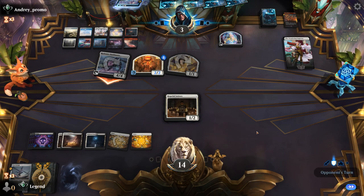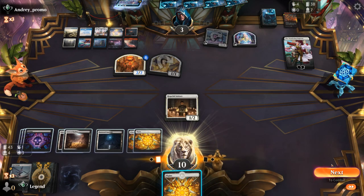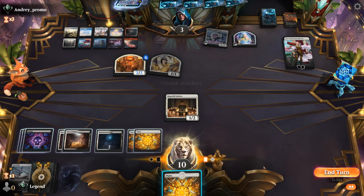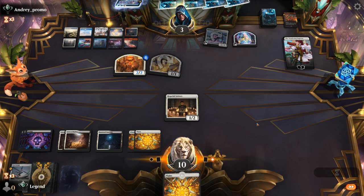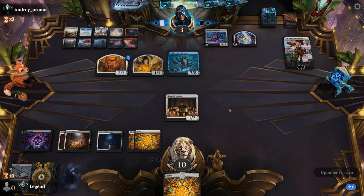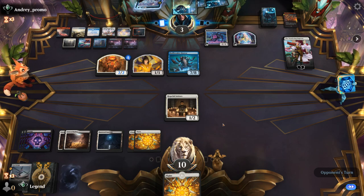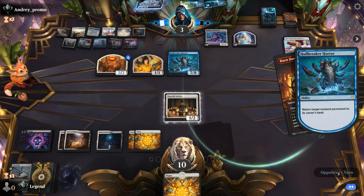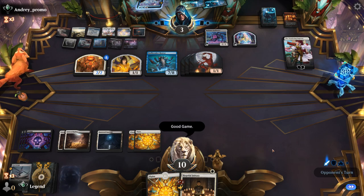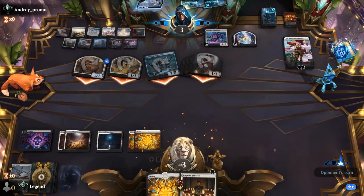It's going to take a very specific set of circumstances to draw out of this, since the opponent has a Deluge and can probably find all the answers they need. The Plains isn't going to help and breaks our streak. The game is very over now. GG's — they bounce Initiates and make some Devils. On to the next one.